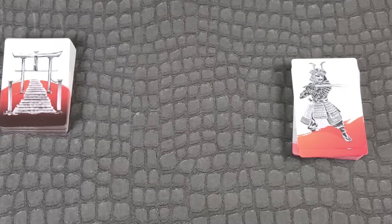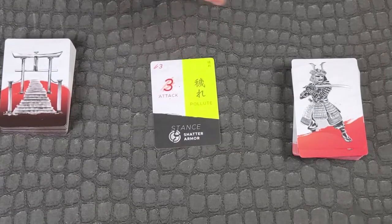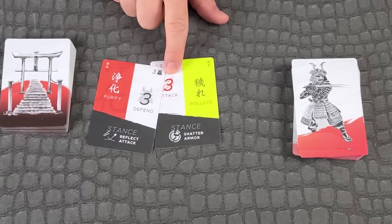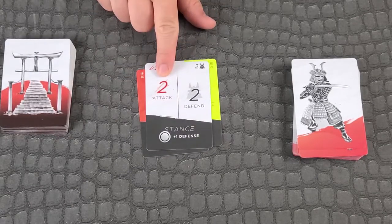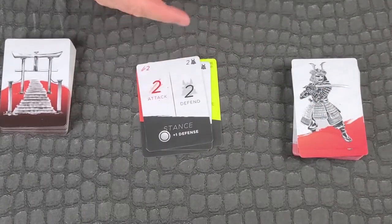Let's talk about attacking and defending. On your turn, if you choose to attack, your opponent will be able to defend with the cards left in their hand. In this case, they defended for the entire attack that you were able to throw at them. Now you get a chance to attack again — attacking by two. Your opponent is also able to defend again, and this goes back and forth.